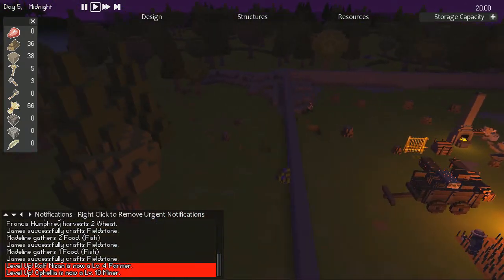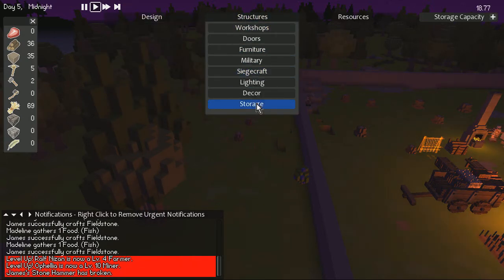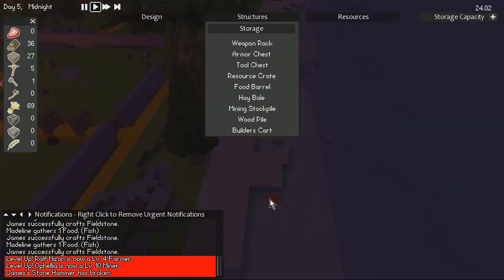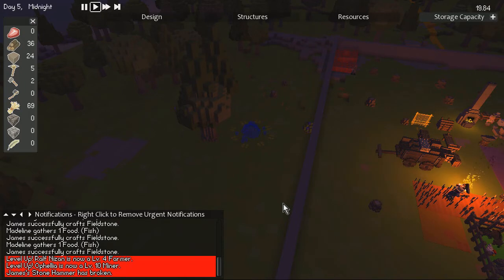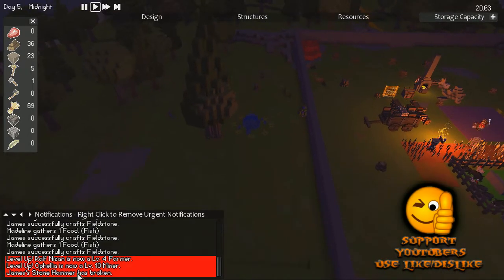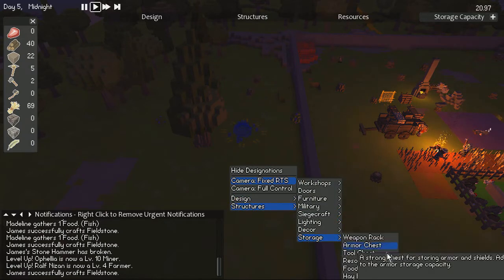I want to get rid of that tree stump — I don't like it there. While I'm at it, I noticed while Ben and I were playing that I was trying to dig a moat out this side of the wall but my miner was getting a little confused. So I'm going to place a storage mining stockpile out the back and also put out a tool chest. Let's get back to full fixed RTS mode — that's the easier control. The full camera control needs WASD support, though WASD is actually in there. We'll design a tool chest and stick that out there.